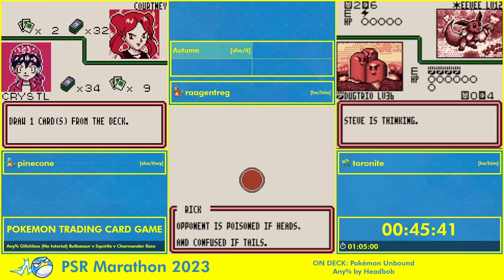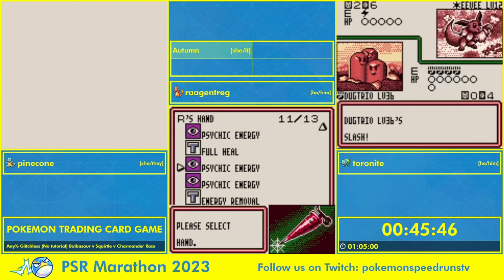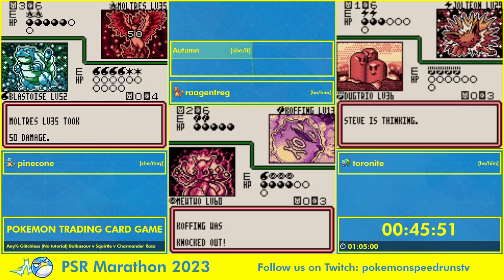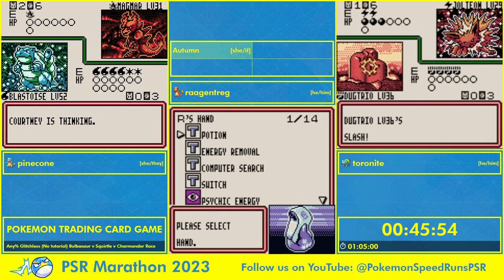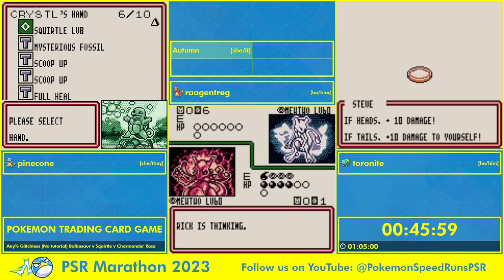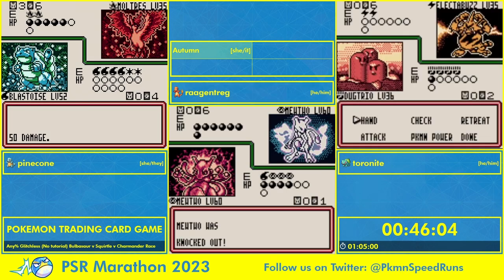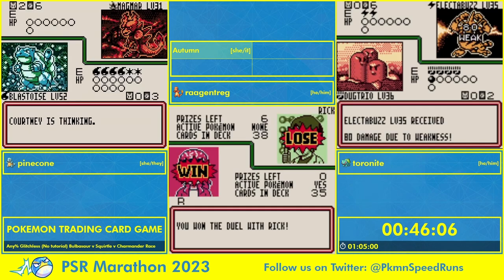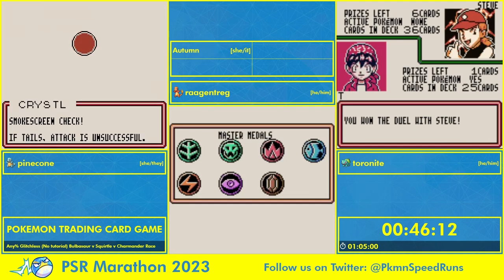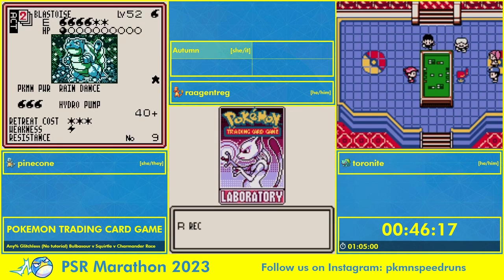Rog is using a promo Mewtwo — the one that can discard some Psychic energy so it can use one energy to pull two more onto itself and then swing for 40. A lot of Rick's deck is going to be weak against Psychic. Using a Full Heal to get out of that status effect that the Koffing put on us. Toronite up against Steve seeing Jolteon — not something you see come out too often, but not a problem. Dugtrio is going to resist most everything here. Electabuzz would be a problem for any other Pokémon, but for Dugtrio we do not care about that.